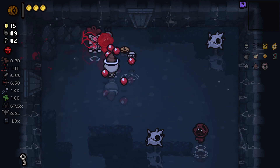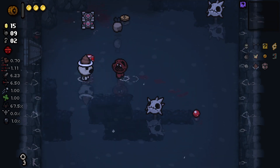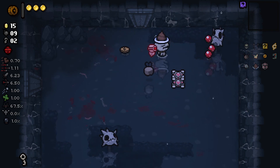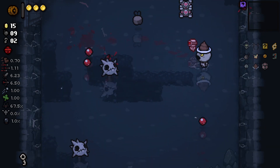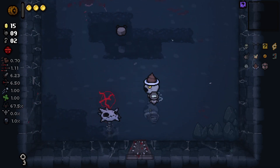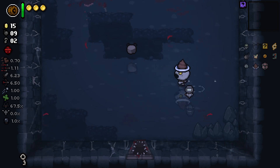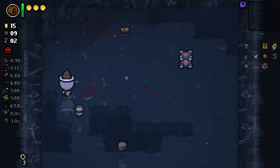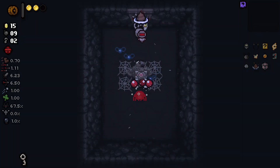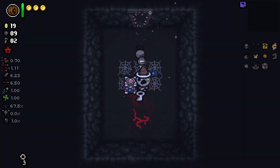I really wasn't expecting "random bad event" to be like: hey, you just can't see the shop and you're on the next floor now. I thought it was going to be something like you take one heart of damage, or it spawns a few enemies, or it spawns a keeper or greed or something. I really was not expecting it to just be like "well, fuck you." But honestly the cash rooms have been so good to us recently, we've got to try it.